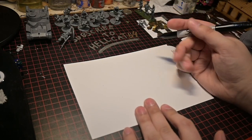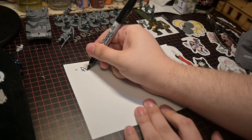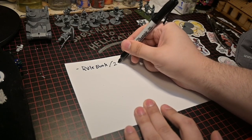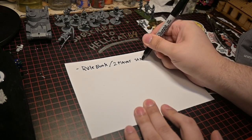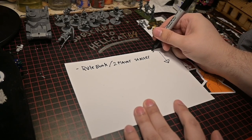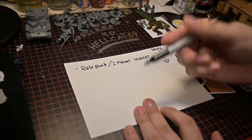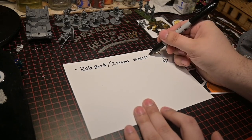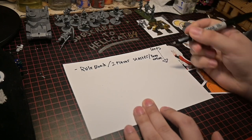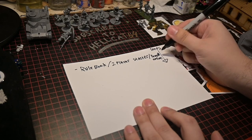Here's a summary of the steps. First thing you want to buy: your rulebook, or ideally a two-player starter set. These are the first steps. I cannot emphasize enough the importance of reading online — don't get pulled into just what you see through videos and pictures.